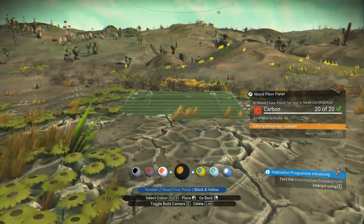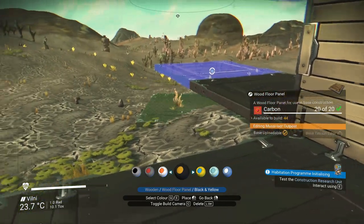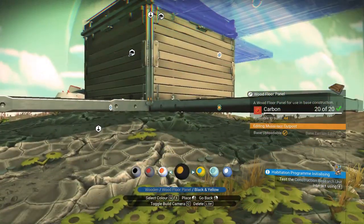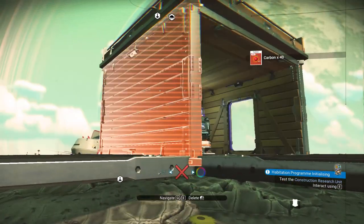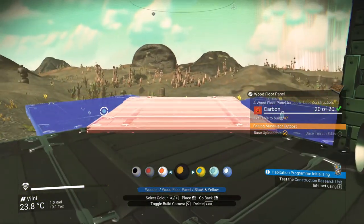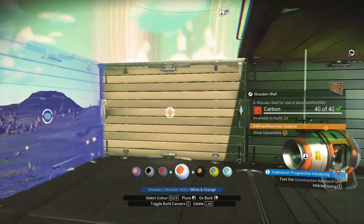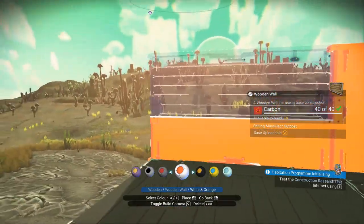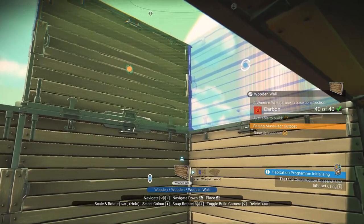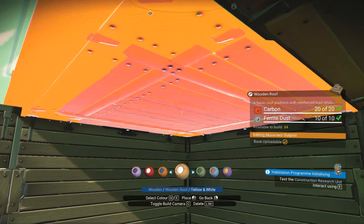Let's expand the floor a little bit here, go black. I like that it actually shows you where you can build. Going to walls now, making white walls — one, there, there, there, there. Easiest building ever, love it. I'll have to get another roof on too. It's gonna look kind of crummy at first, but what do you expect? I'm a noob.